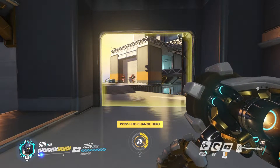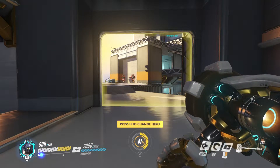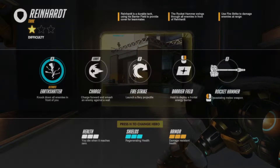Reinhardt is unique in that he doesn't have any projectiles besides one ability that has a very long cooldown. He uses a rocket hammer and a shield to basically defend and disrupt the enemy team. He is a durable tank with a lot of health — 500 — and half of it is armored.